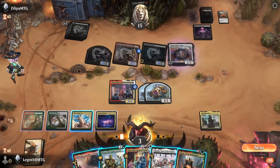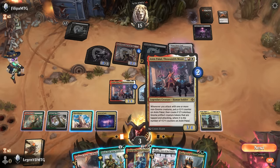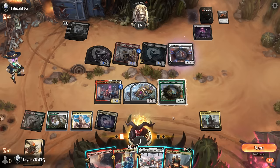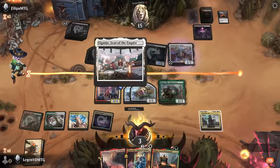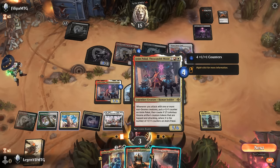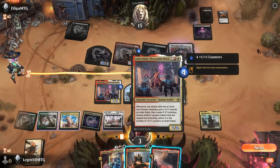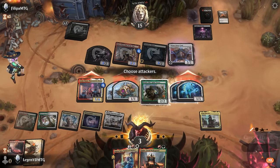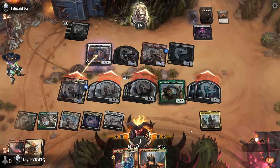How do we accomplish that? Play Bristly Bill, play a land to put two counters on Anim. Then I can either channel a land to make more 1/1s or sac Bodyguard to pump our legendaries. Let's think about this: go to attackers, get a fifth counter making five gnomes, then get a sixth counter and six gnomes — that's 11, 12, 13, 14, 15 total power. This should be lethal even with them chump blocking Anim.